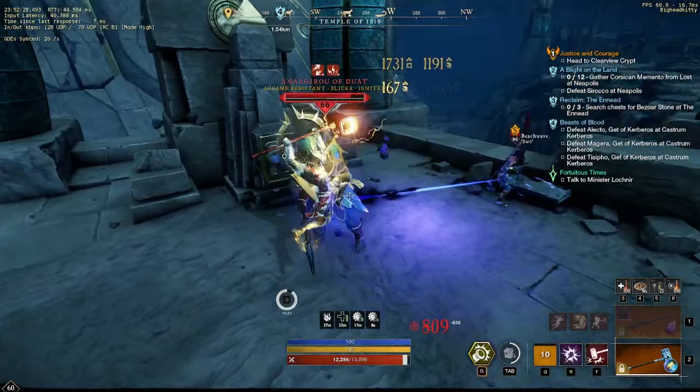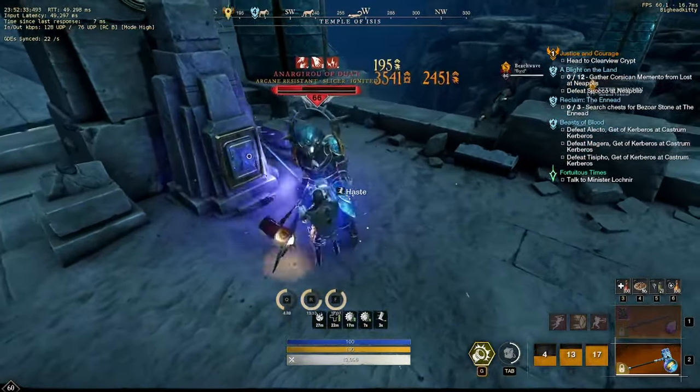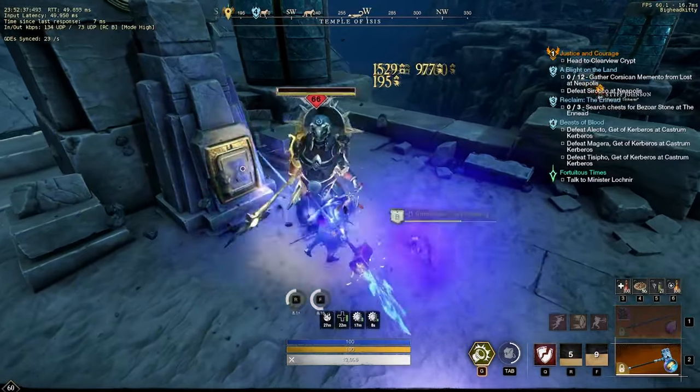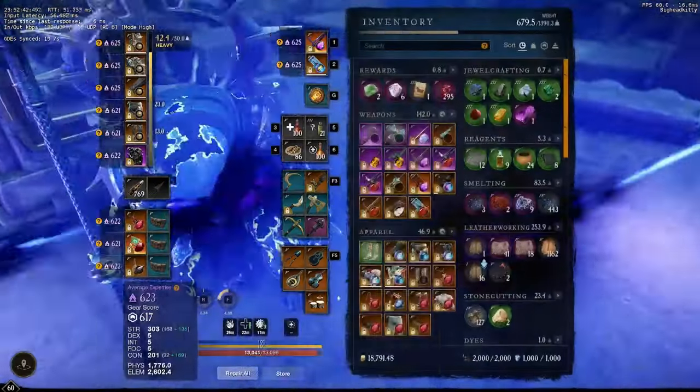On this kill I get the Fire Staff — the Nubian War Fire Staff. I actually don't get the Life Staff on any of the kills, and if anybody knows for sure that it drops, it does say it drops in the database. Please feel free to post that in the comments so we know for sure.